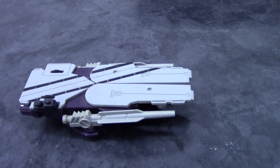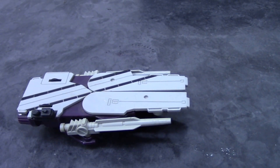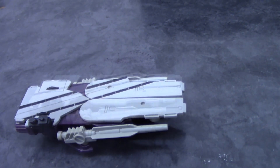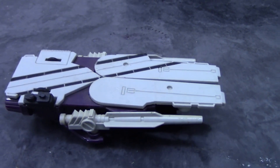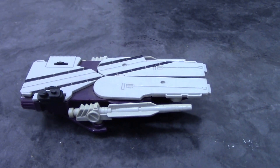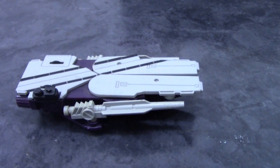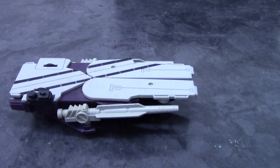This is Flattop, a MicroMaster aircraft carrier from late in the G1 Transformers line. It is supposed to be an aircraft carrier. Can you even tell that by looking at it? Its other mode is apparently a super gigantic cargo ship or cargo aircraft. But leaving that aside, let's stick to the aircraft carrier mode here.